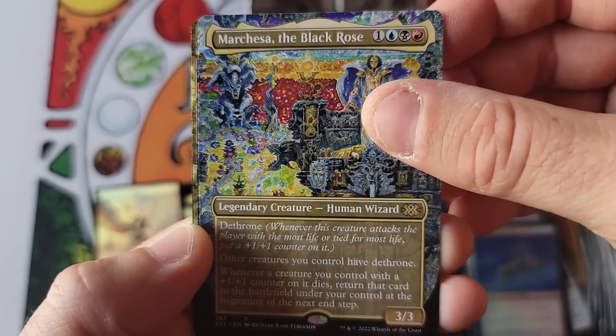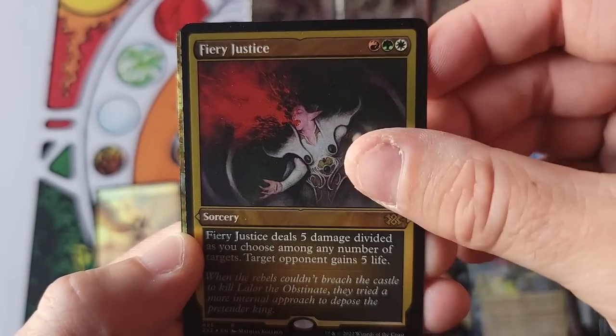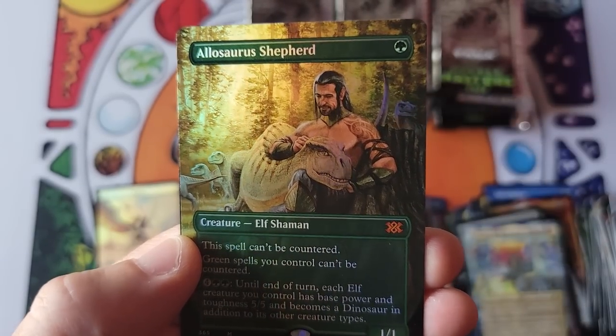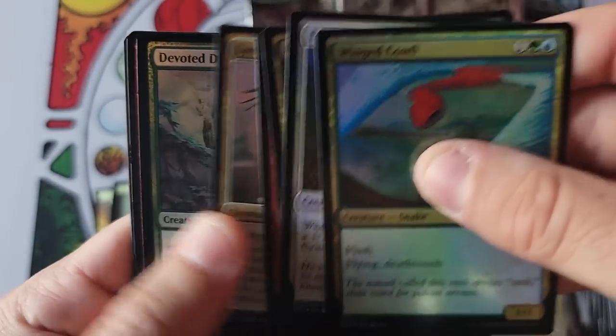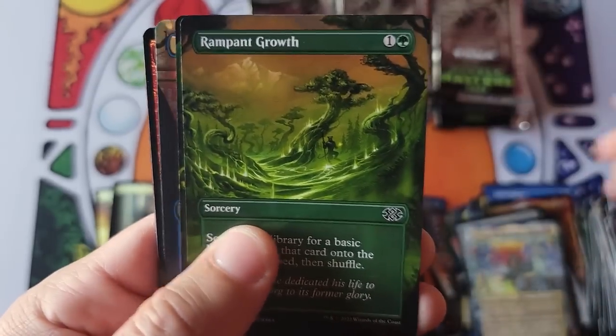Glenelendra, Marchesa with the Richard Kane art, Fury — and look at that, Arbor Elf borderless card number 69. I like that stupid card — that arbor looks so nice. That's a great hit. I still can't believe that card debuted in Jumpstart. It's so weird sometimes what Wizards of the Coast does.